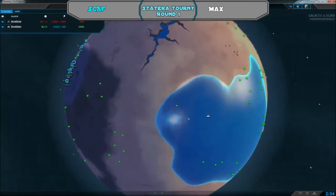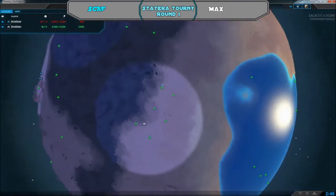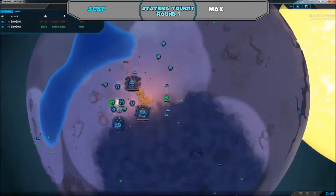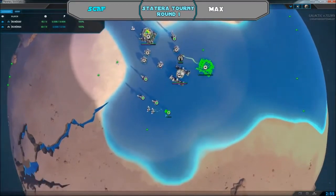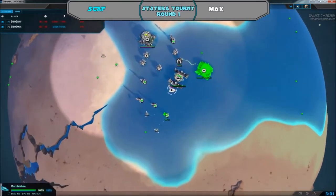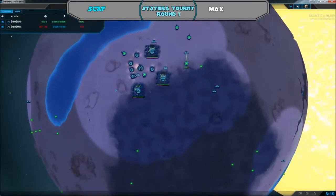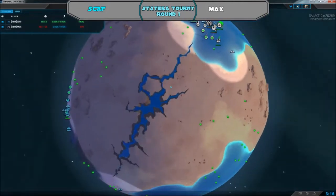A hummingbird is moving around, checking these metal expansions, and now Max knows where Scaph is, so he'll most likely start gearing up towards military expansion. Another air factory is going up, which is interesting because air isn't incredibly powerful in Stratera from what I've seen — unless he gets up to advanced, they're not going to do as much as he probably hopes.